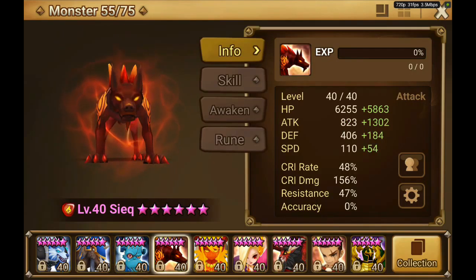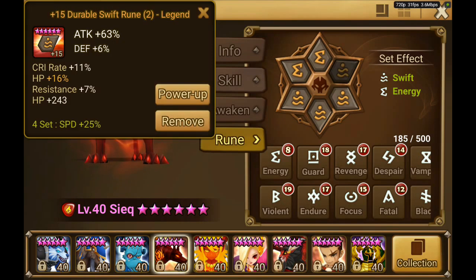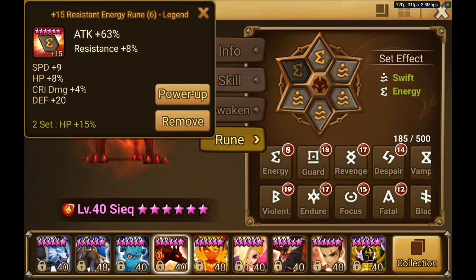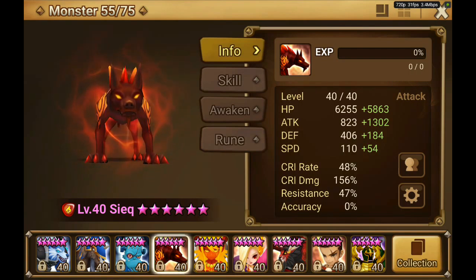Then we have Seek. Seek is still the same - he is on swift energy, just on some leftover runes, not his perfect build. You want to go swift because you want to have him buffed before your nuker and your other monsters in the team, so he has to be somewhat fast. With his 30% crit buff he puts himself at 78% crit rate with 156% crit damage. I don't use him too often anymore because he is really squishy, but if I want to go with a quick noob team he is an option.